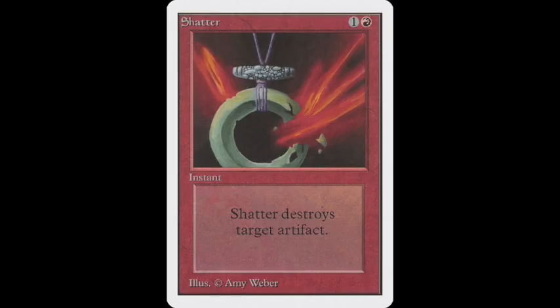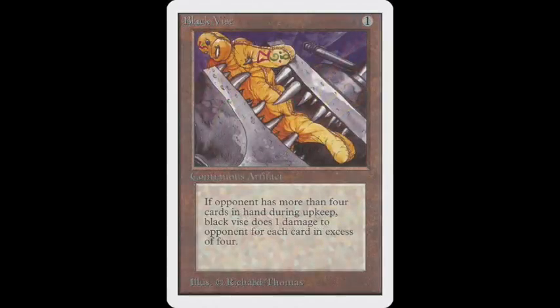You also have Mishra's Factory that can turn into an artifact creature, and Shatter takes care of all of this. If you don't allow your opponent to gain mana from mana rocks, they have to play out land — and that's great when you have an Ankh of Mishra, taking two damage. He also plays Black Vice. Black Vice and Ankh of Mishra have great synergy: you want to empty your hand to deactivate the Vice, but playing lands triggers the Ankh. Whether you choose route A or B, you're going to get damage.